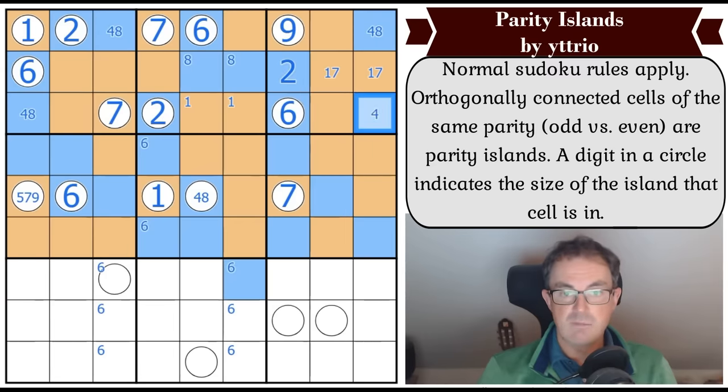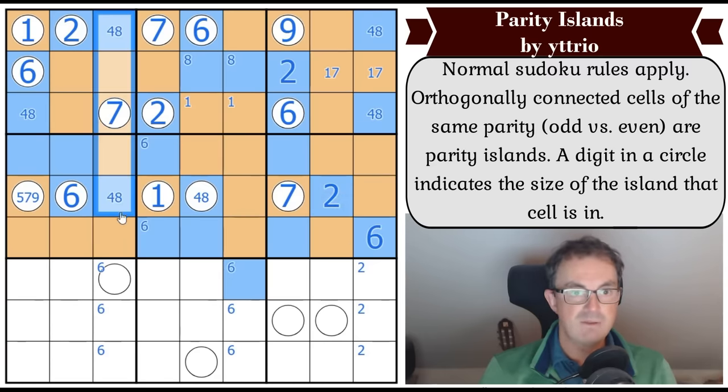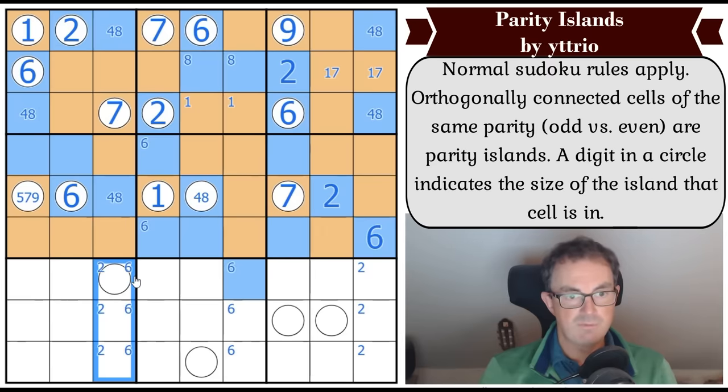There's a four-eight pair now in this column which means this is two or six. Six has got to be there, so there's a two down here, which means that's a two by sudoku. Now this is a four or an eight. There's got to be a two down at the bottom of column three. Where does the two go in box four? We can place it, and in box five as well.